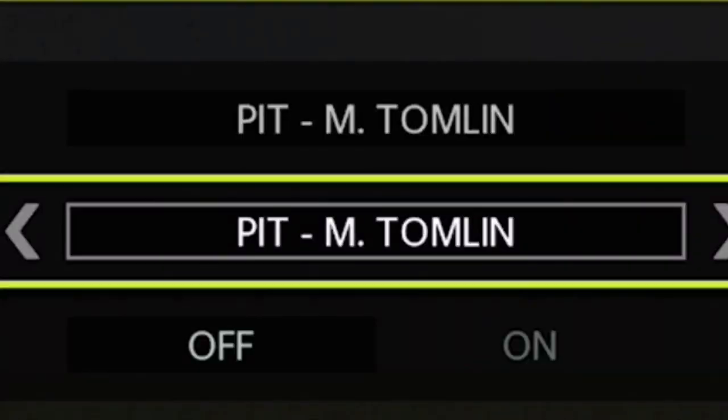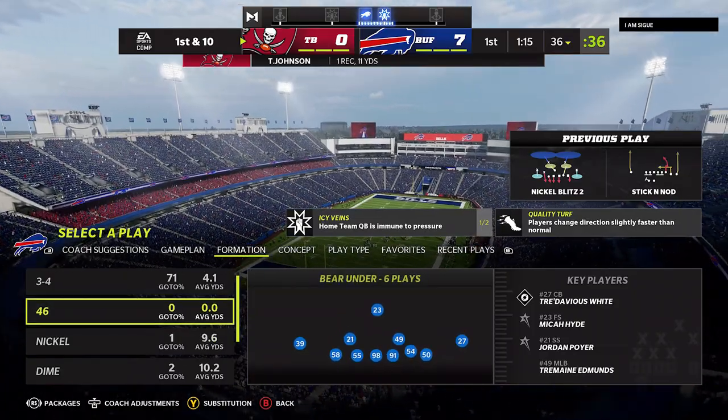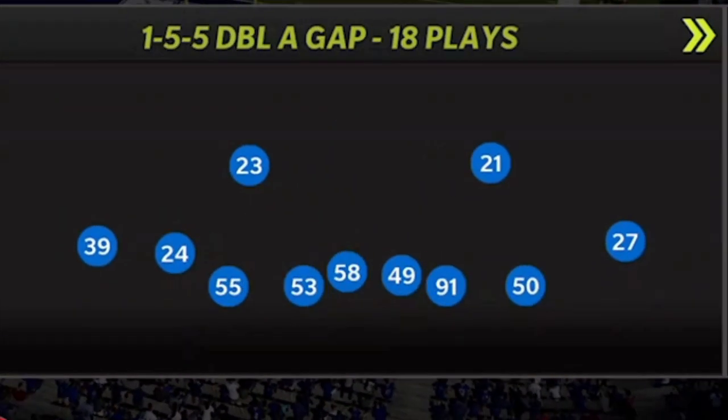On that, let's get right into the video. The playbook that I'm in today is the Pittsburgh Steelers defensive playbook, but pretty much any playbook with a double-A gap — whether it's a 3-2-6 or any double-A gap playbook — should have this play. The formation I'm going to be in today is the Nickel 1-5-5 double-A gap. It should work with just about any double-A gap formation; it's not specific to this playbook.